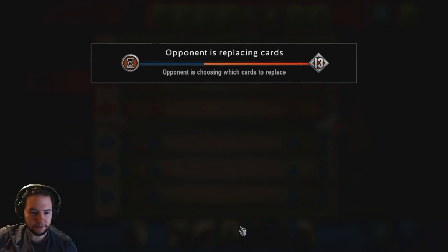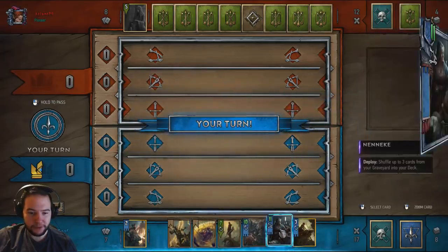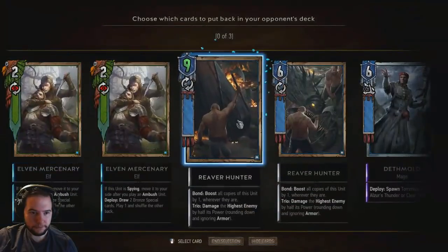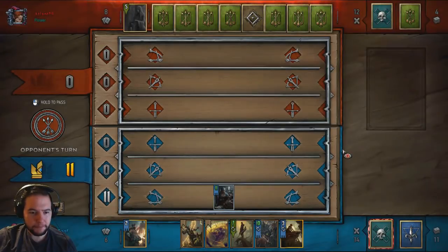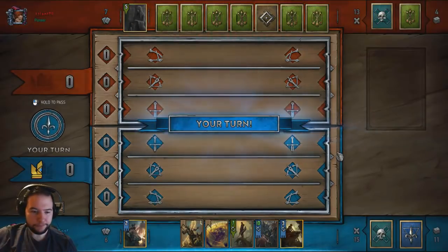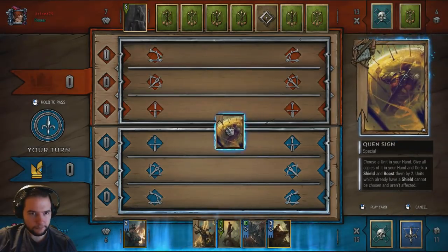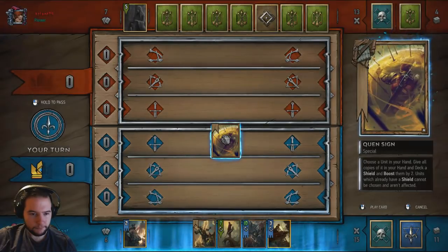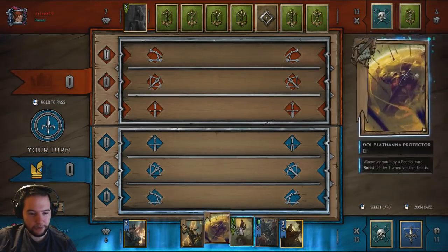We'll get rid of this and see if we can get Neneke. Now we can still use the Quen — we used Neneke, put them back in the deck, use the Quen on the one in my hand. We're good.